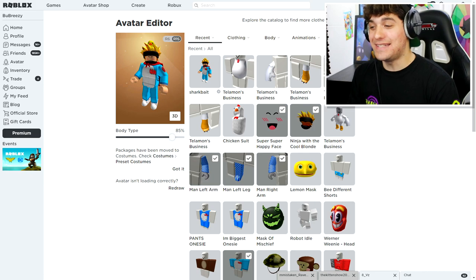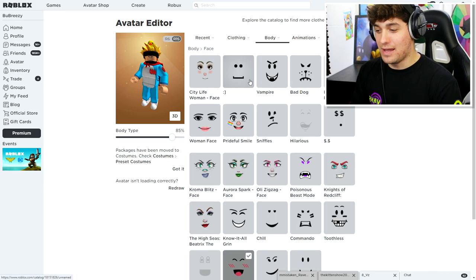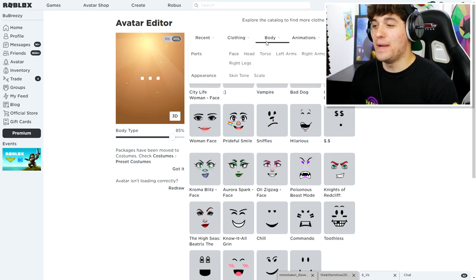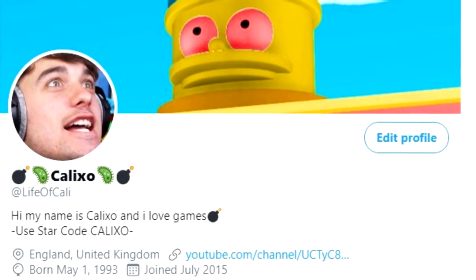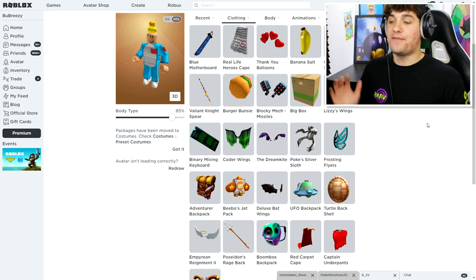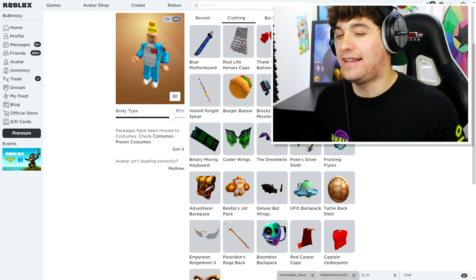The first thing we need to do is remove everything we are currently wearing, including my super happy face. We need to remove absolutely everything so I don't look like Kalixo anymore. Then I want to get a different body that allows me to have metallic arms and legs.